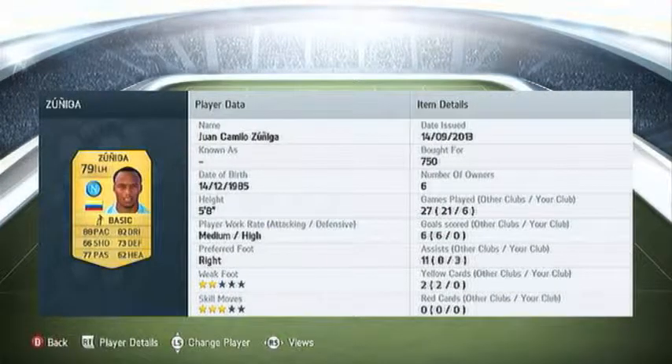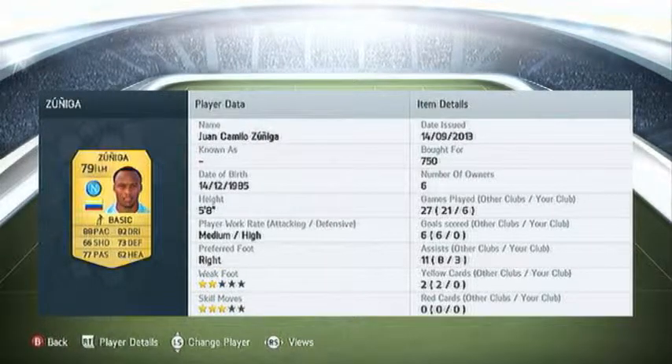At left mid we have the Napoleon Colombian player — 2 star weak foot, 3 star skills, medium defensive and high attack work rate. Really good player. As you can see, 3 assists in 6 games, which is good for a left mid position.